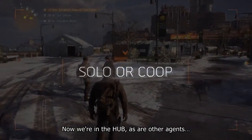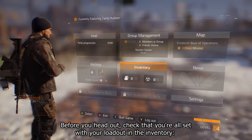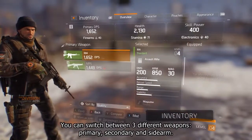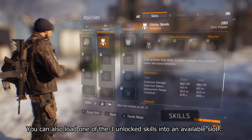Now we're in the hub as are other agents. You can decide whether you want to stay solo or play with a team. Let's go it alone for now. Before you head out, check that you're all set with your loadout in the inventory — you can switch between three different weapons: primary, secondary, and sidearm. You can also load one of the three unlocked skills into an available slot.